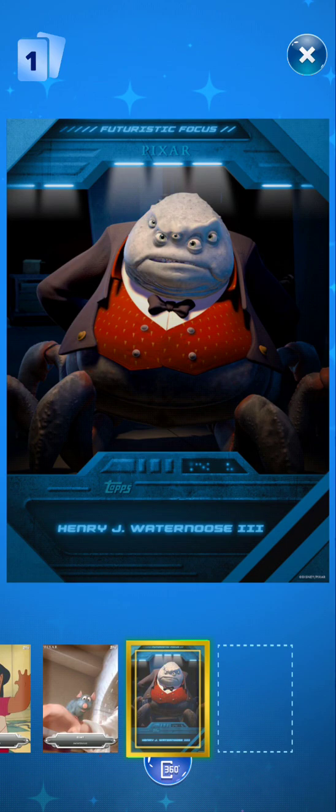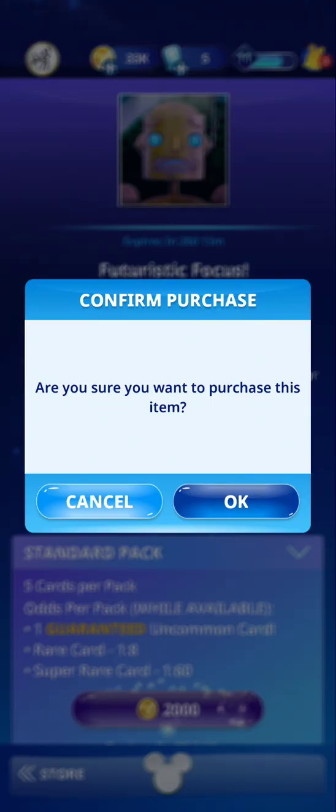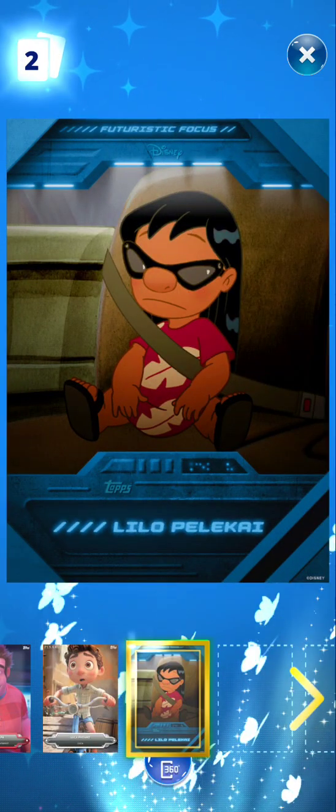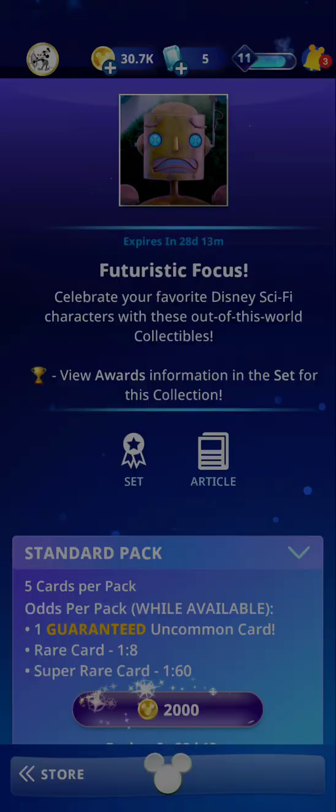What — Water Noose? And we have Luca again. Let's keep going. We have Ralph, Luca, Lilo, Bashful, the Queen — we've really got duplicate cards which is annoying because you get duplicates.